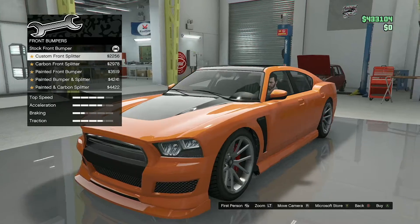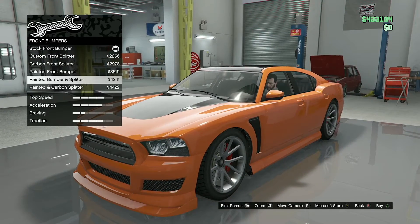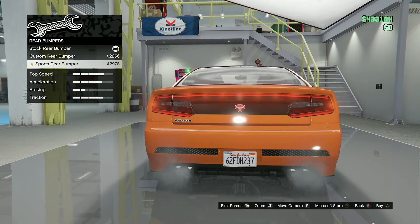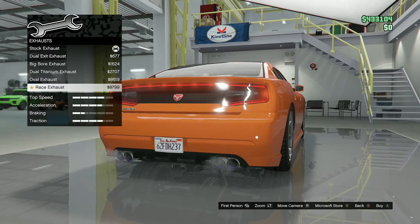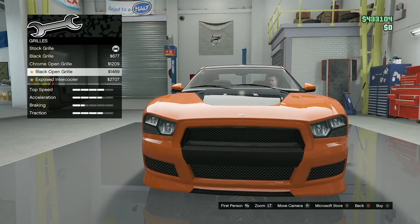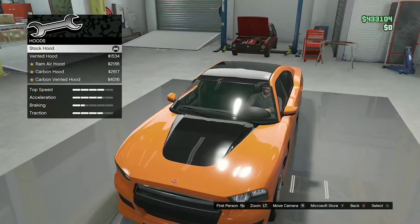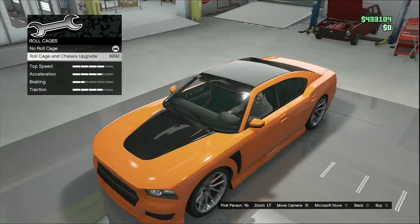Starting off with the front bumper — nice little sporty look. Back to the rear bumper, this is going to cost a little bit more. A little bit with the exhaust — I like the blue tips. Going back up front to the grille, and even the hood: you can get an air scoop and a nice roll cage so you don't crush yourself to death.